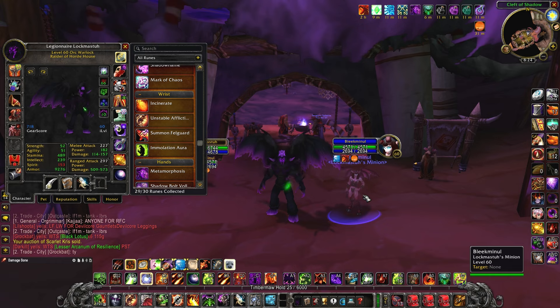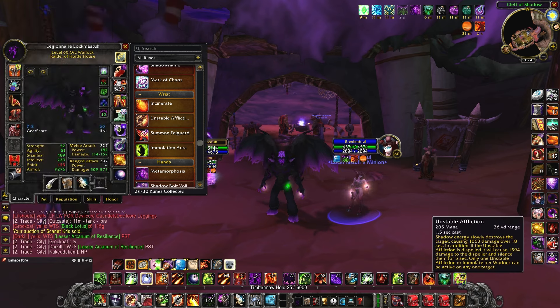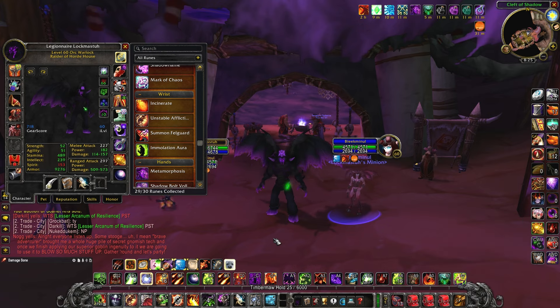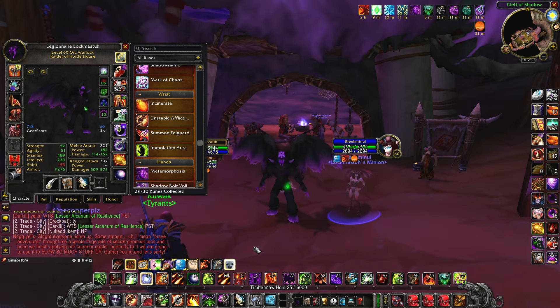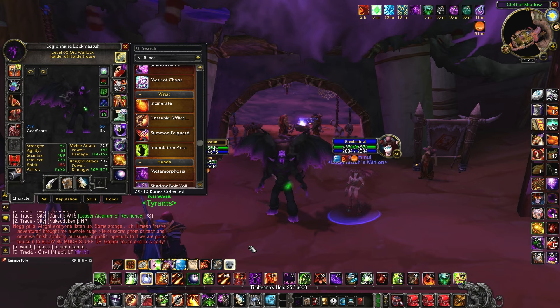This is also a big part of why we actually run a succubus, which is kind of unusual for an affliction build. The idea is to open with a seduce from your succubus, pop demonic grace, and then apply unstable affliction, curse of agony, corruption, and drain life. By the time they get out of seduce and take damage from the first DoT, you'll have full DoTs rolling with a 30 percent increased crit chance and the dispel protection of unstable affliction. If you reach this point in a duel, it's usually already over — the ramp-up damage is so strong it's very hard for most enemies to recover.